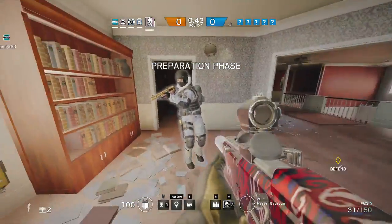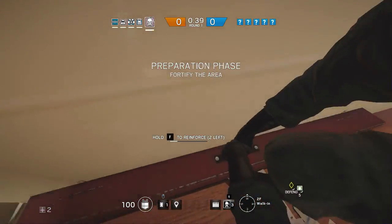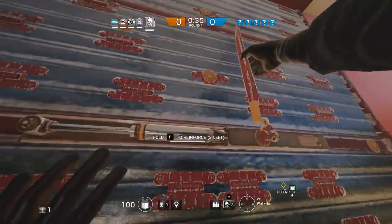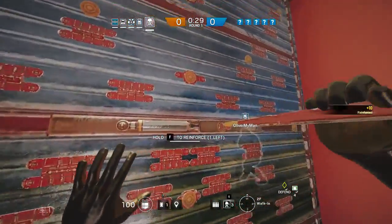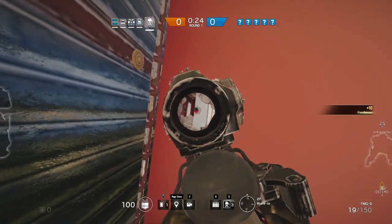Fortify the room. You need to keep the hostage secure. Time to arm her up. Destroy the jammer. Finish the jammer. Jammer ready.